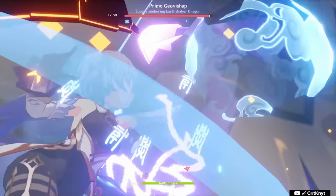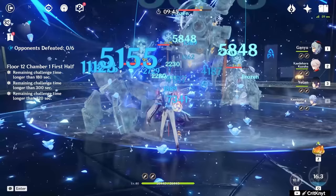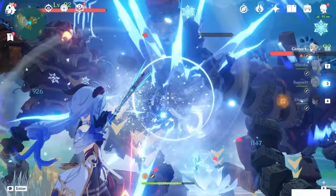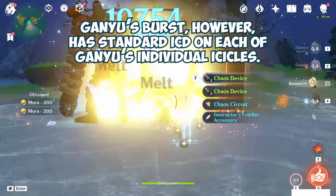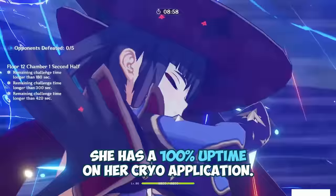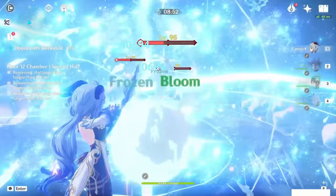Support Ganyu works anywhere, but her best use cases would be supporting a mono-cryo team, applying additional cryo to an average team, acting in a reverse melt team, or as a support for Ayato in an Ayato-centric Freeze or Fridge team. Ganyu's charge shots have no ICD, which means she can constantly apply cryo with them, which is how she's able to melt so consistently and cause reactions comfortably. Her elemental skill is also ICD-free, meaning it won't mess up many reactions and is safe to use within melt teams. Ganyu's burst, however, has standard ICD on each of her individual burst icicles, which is why her burst tends to interfere with traditional melt teams. Overall, Ganyu has 100% uptime on her cryo application, though you can lose uptime if you have to leave aim-shot mode to dodge.